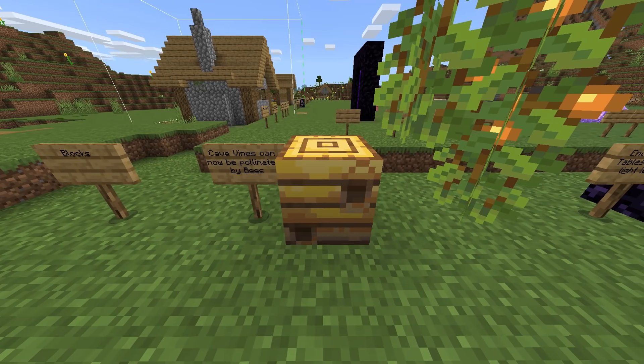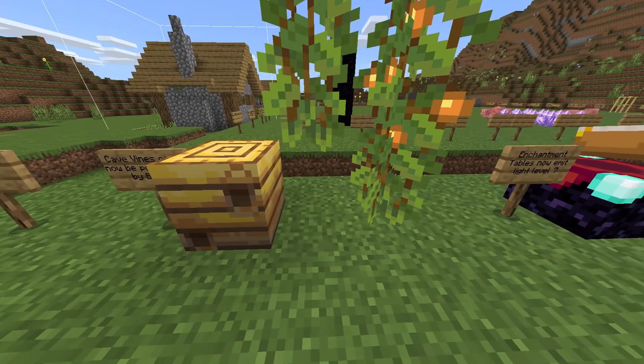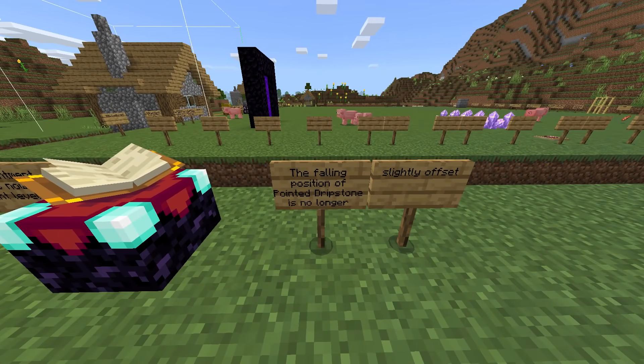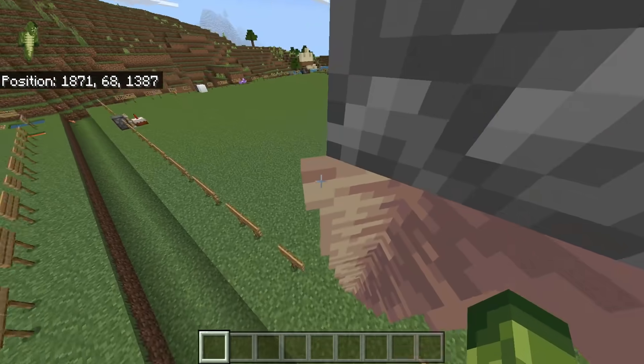Changes with blocks: cave vines can now be pollinated by bees — I've tried this and still can't get it to work, so I'm not entirely sure about that one. Enchantment tables now emit light level 7. The falling position of pointed dripstone is no longer slightly offset.